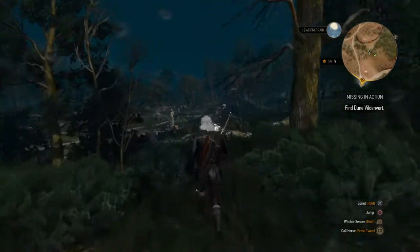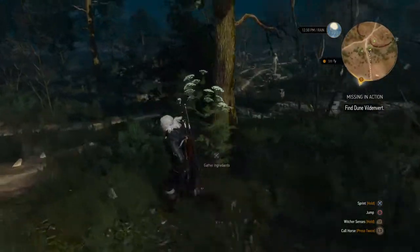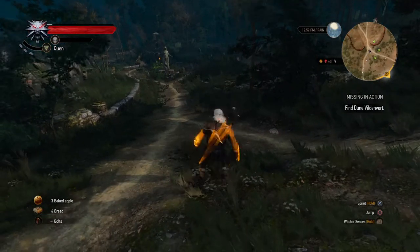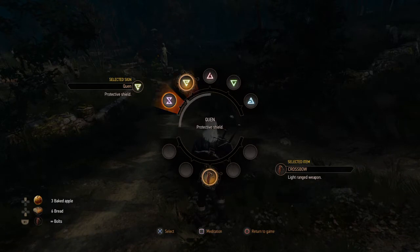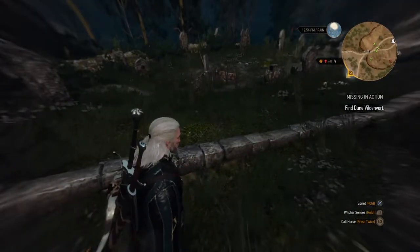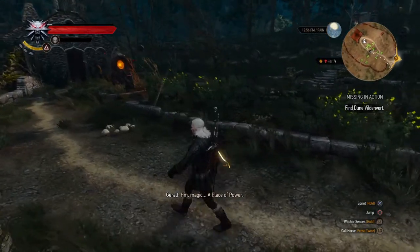Here is what we're after. I'm pretty sure as soon as we cross this little round of stones the shit becomes real, so maybe we should shield up. I don't know what hurts the bad guys in here, so we'll stick with fire — that seems to hurt everything. Fire seems to be bad all around. So here we go — magic, a place of power.